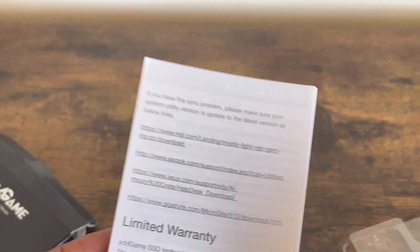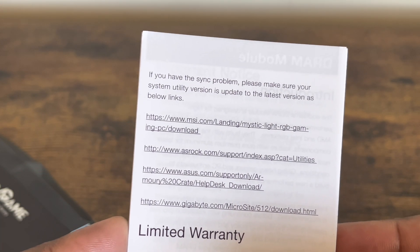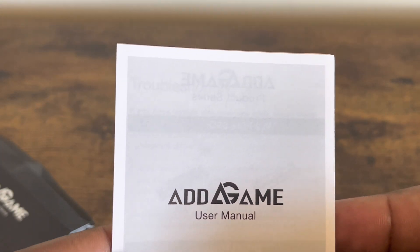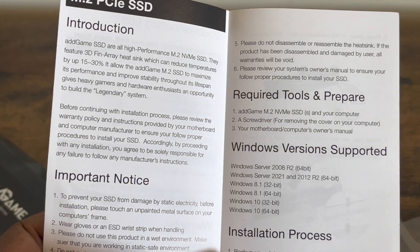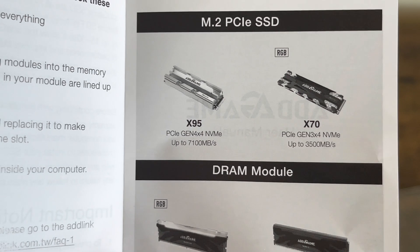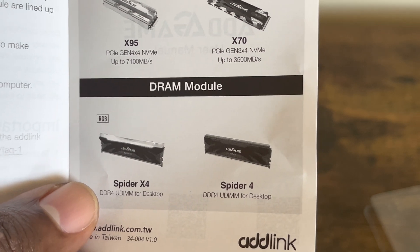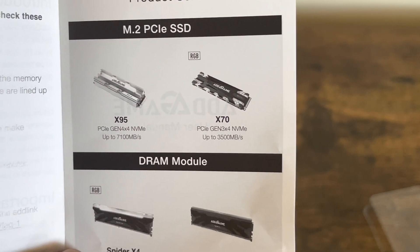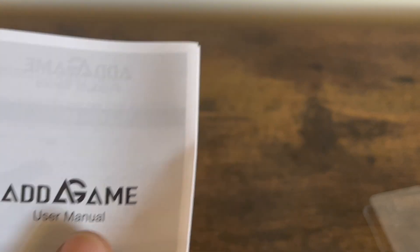There isn't much else in the box — it comes with a thin booklet and a limited warranty. I didn't see the specific warranty length but it should be a five-year warranty like most drives. It also shows Windows version compatibility for use in a Windows PC, which is pretty cool. They also list related models — the X70, X95 Spider, and X4 — for PC desktop use.